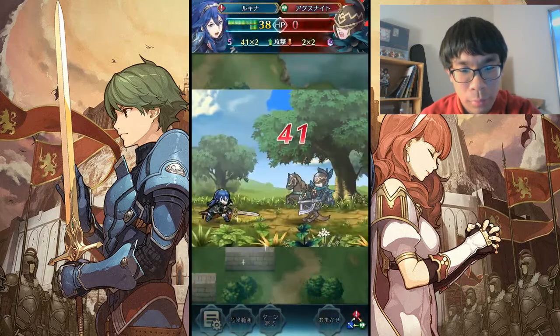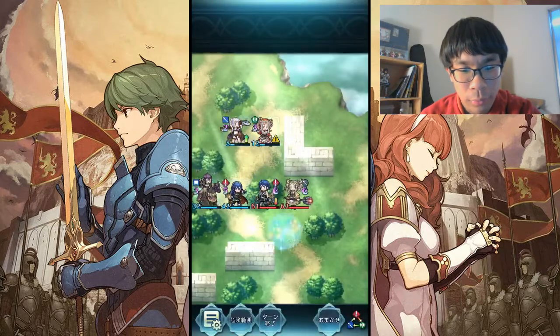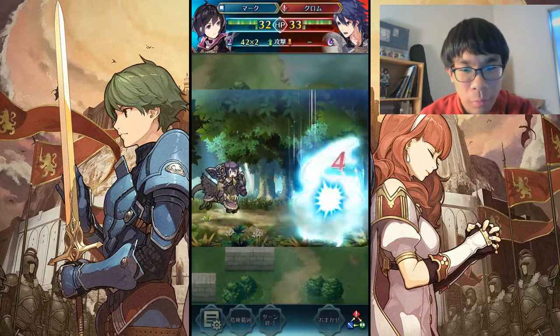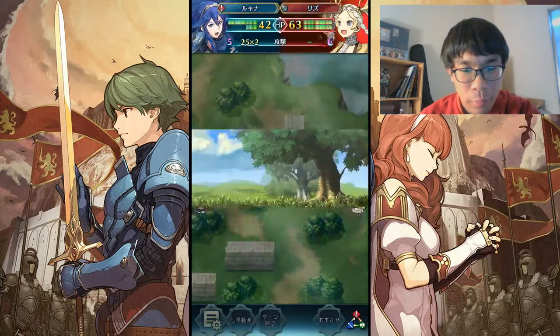Now that Chrom is in range for a Threaten Speed by Lisa, Morgan will be able to double Chrom for the kill. We're gonna heal up here. So Threaten Speed happens and Morgan's able to double for the kill.